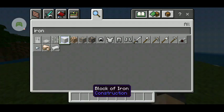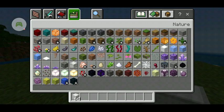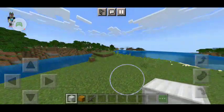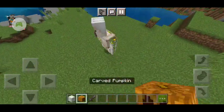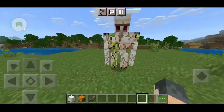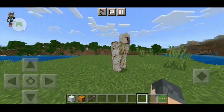Iron golems will now have crack scenes when attacked, like this. There's a crack scene in 1.19. When I build an iron golem and hit it with my netherite sword, you can see the iron golem has cracked scenes. It's a cracked iron golem — this is a new feature.